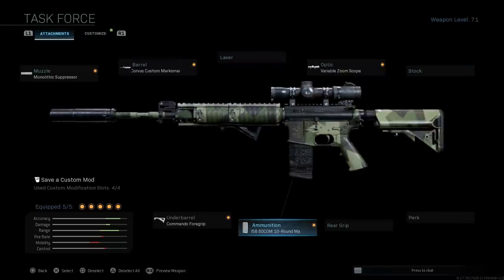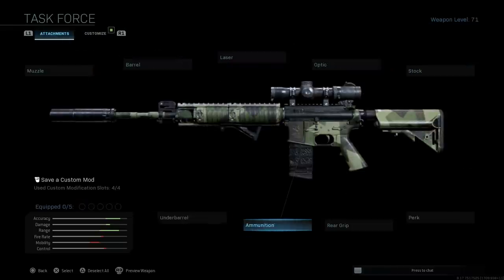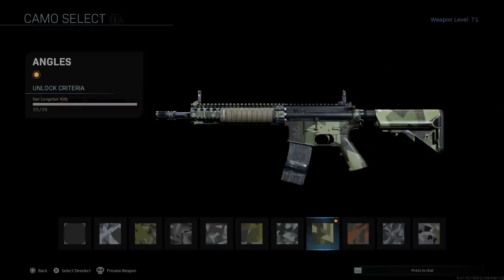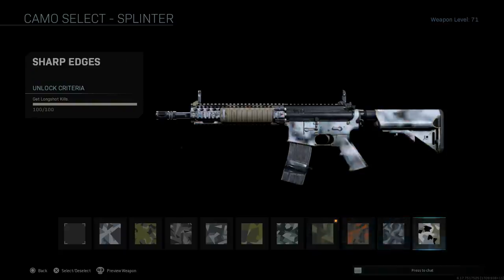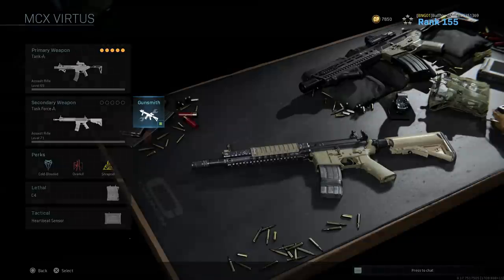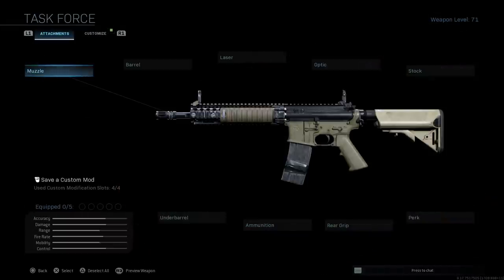We're going to strip this down and start with just a standard M4A1. I'll take the camo off and we'll go to black. I'm going to use our Task Force blueprint — I'll link that video below as well — which launched this week with the UDT bundle for the Modern Warfare 2 pack. You can build this with any M4. We're going to start off with the specs to build this for Warzone specifically.